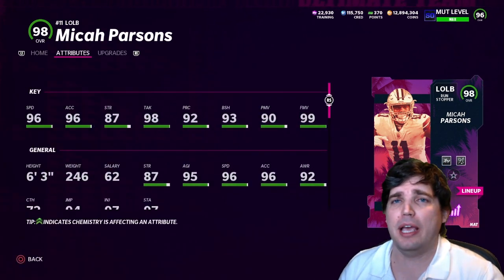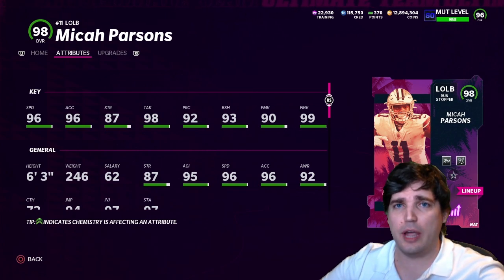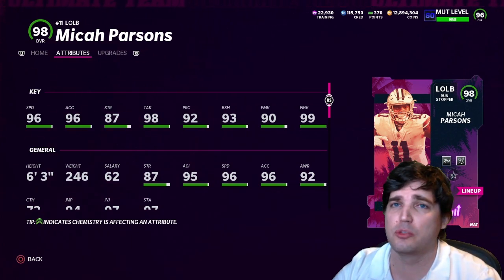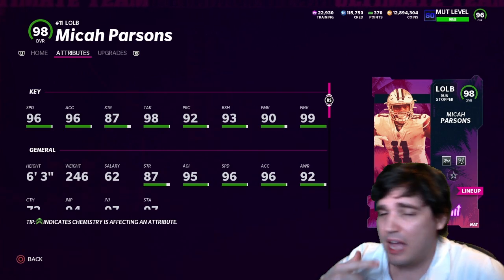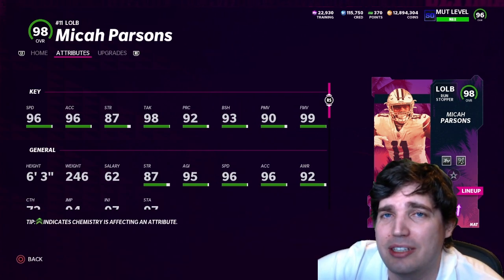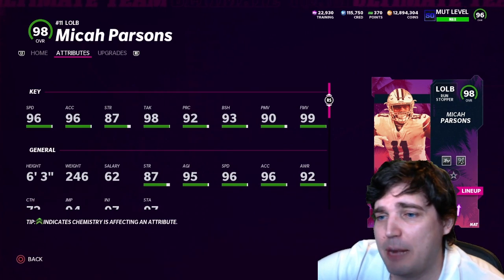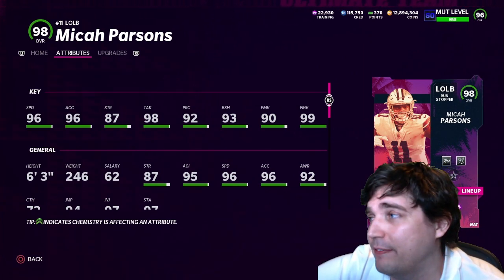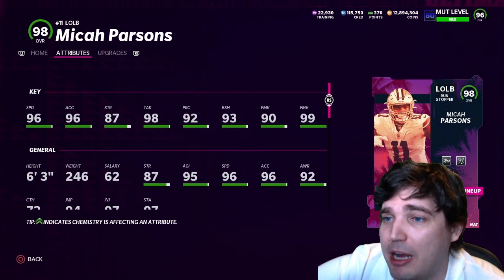If you guys know how Madden plays, it's a lot with contains, because almost everybody's running a mobile quarterback. You got to put contains on the field a lot or else it's way too easy to escape out of the pocket. So I would love to have played him at the edge, sadly. The edge in this game really doesn't do anything because it's just contains — it just gets somebody fast there. But this card, I decided to put him in the middle of the field and he's glitched. 1AP for inside stuff on an outside linebacker run stopper like Micah Parsons.